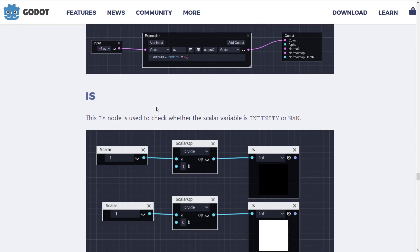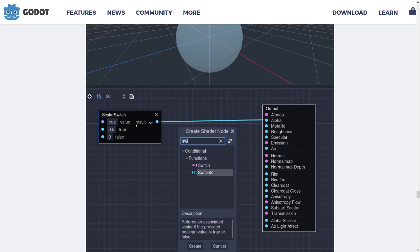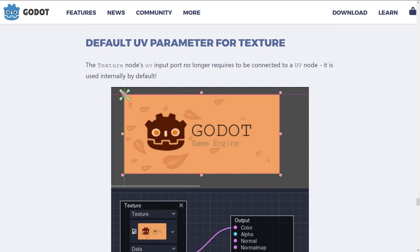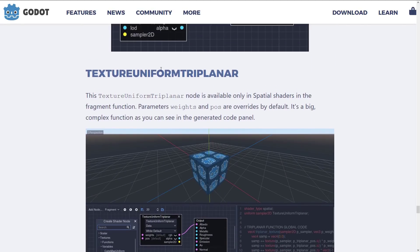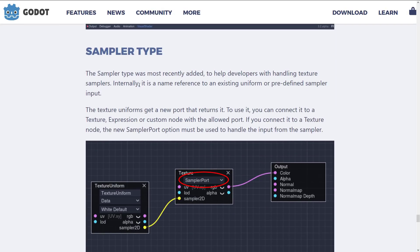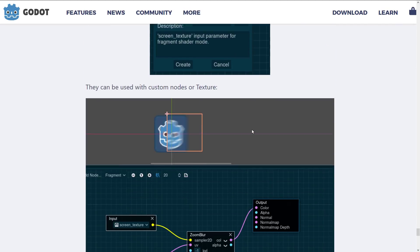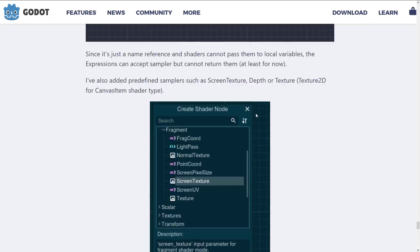The IS node is used to check whether a scalar variable is infinity or not a number. There are switches for scalars, giving you multiple-value switch statements. There are default UV parameters for textures. The texture uniform triplanar node is available only in spatial shaders in the fragment function, with parameter weights and position as overrides by default — it's a big complex function as you can see in the generated code. Finally, there's a new sampler type added to help developers handle texture samplers, which is a name reference to an existing uniform or predefined sampler input.